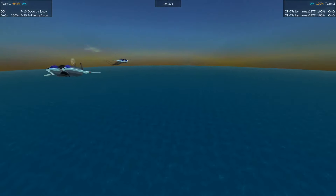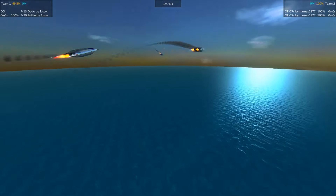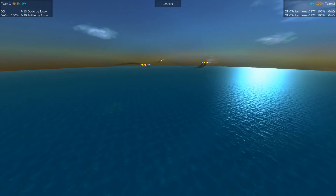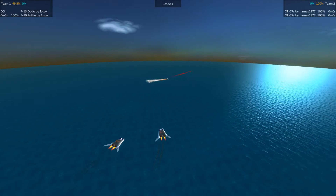I don't think there are any guns — I don't believe the XF-77s have any guns, I think they're purely a missile entry. So they're not really able to take advantage yet. If they had some cannons they could just keep chipping away and eventually down the Puffin. But as it is, it's just sort of a race at this point.